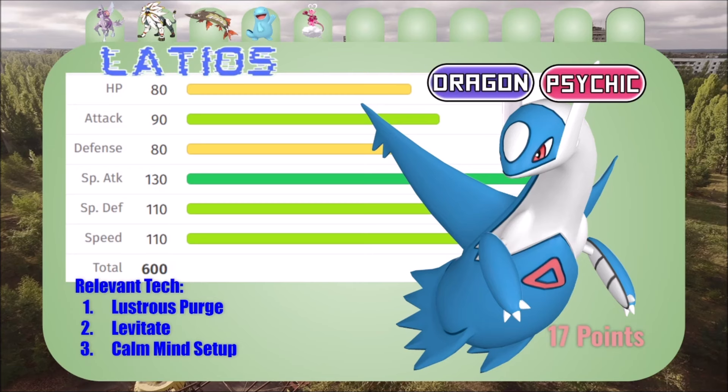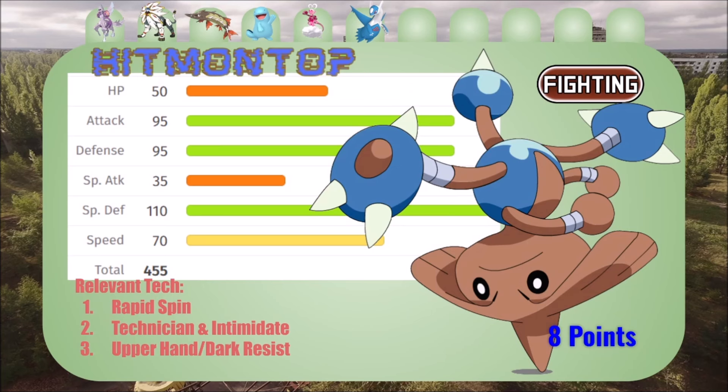We got Hitmontop here — I've been trying to draft this mon for the past two drafts and I keep getting sniped on it, and I finally got it. We are going to be using Rapid Spin and Triple Axel. Quick Triple Axel is going to be so cool especially on all these dragon types. I couldn't really find an ice type that I liked, but I found a lot of pokemon that like to use ice moves. It's also got Technician and Intimidate, so you can do a couple of weird things, but most of the time I'll use Intimidate and switch it in to get those boosts down.